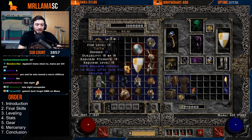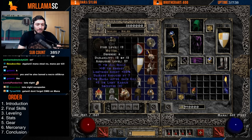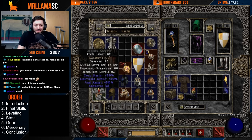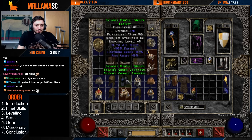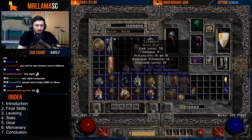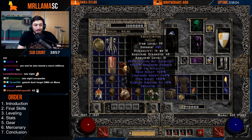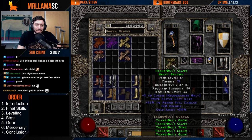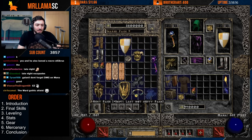For helmets: Tarnhelm is good for mana per kill, which is very helpful since you'll burn through mana fast. Lore helm is one of my favorites — you get skills, resistances, mana per kill, and energy, all S-tier stats for this character. Rockstopper is one of my favorite early-game helms with tons of res, hit recovery, damage reduction, and vitality.